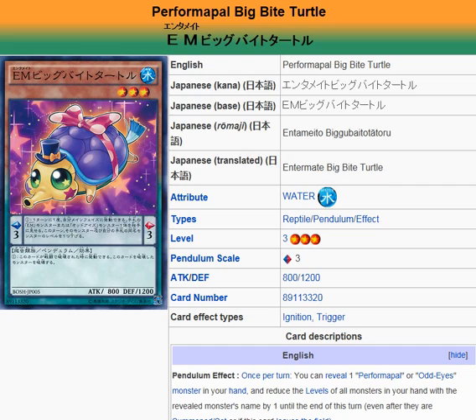Skullcrobat Joker can search it out, as can Monkey Board, Pendulum Sorcerer, Salute Tiger, and I think there's another card that can search it out as well. But nevertheless, this is an okay card — I think it could be some nice tech in the right hands.